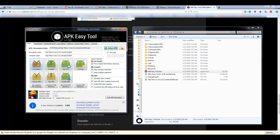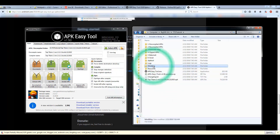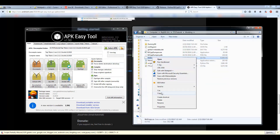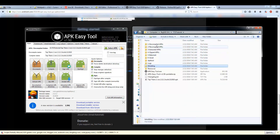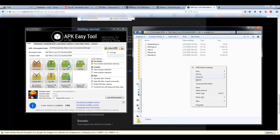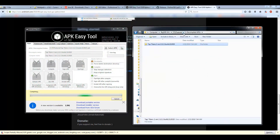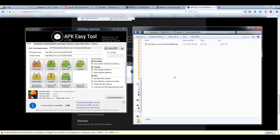Open up the Tap Titans 2 APK in APK Easy Tool and hit Decompile. When it's done it'll say decompile successful — hit OK. Since we already modified the file, just grab the libil2cpp.so, go into the decompiled folder, go to lib, go inside, and paste it in — overwrite. Then hit Compile. Go back to the recompile folder and wait for the output to appear.